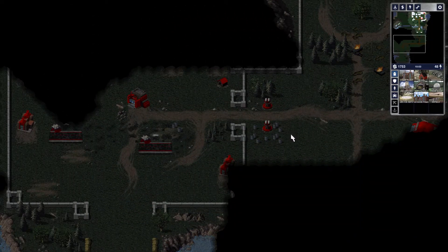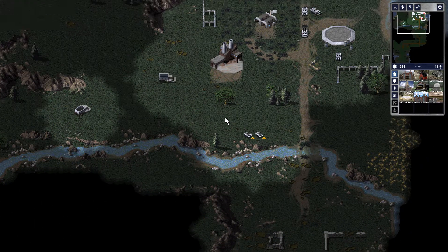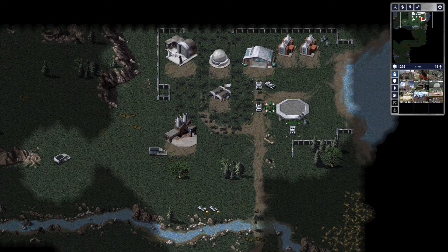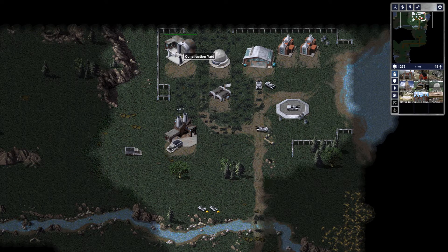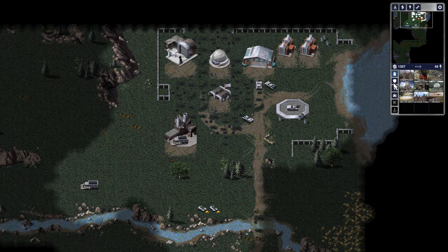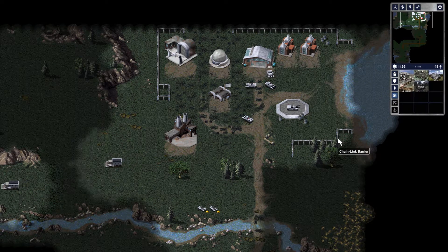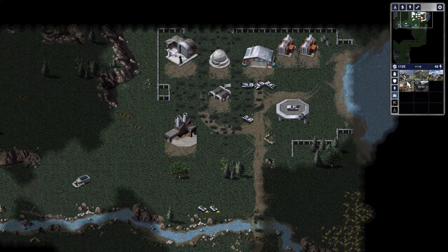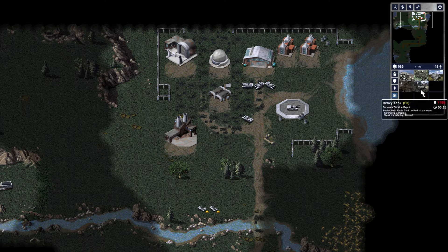I could build an airfield just to show what it builds, but the very first Soviet mission involves airfields and it's physically impossible to fail the very first Soviet mission, as opposed to the very first Allied mission which is very possible to fail immediately — which is quite fun. Generally speaking I should probably build a couple of minigunners here at this point and build one more tank.